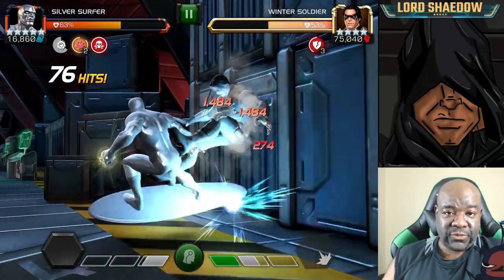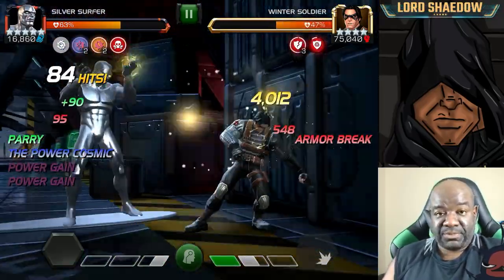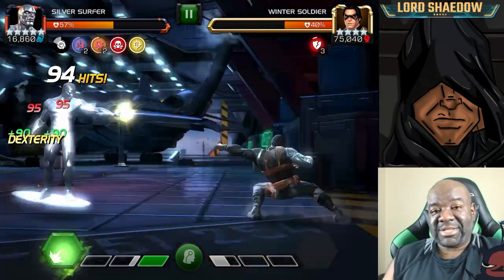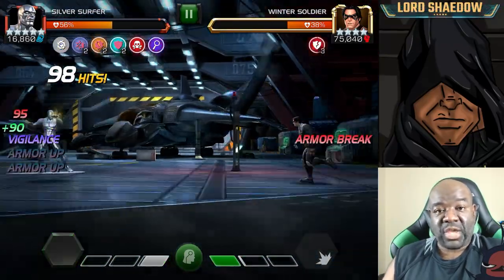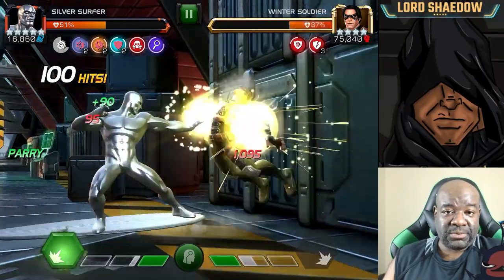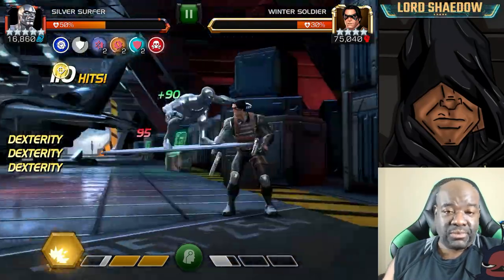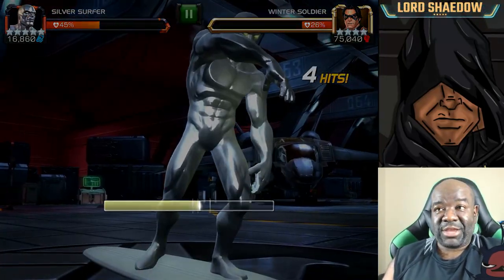I'm still getting used to fighting with Silver Surfer. He's very simple, but one thing that will mess me up — and you'll see it in the later fights — is I take my eyes off my opponent to look and see what buff is rotating. Since I'm not yet familiar and comfortable with the sequence, I should be able to glance up and know what I need to do, but instead I watch it a little too long and usually get hit because of it.